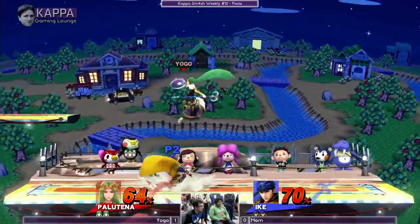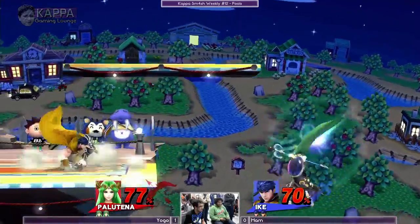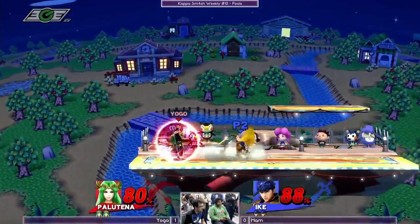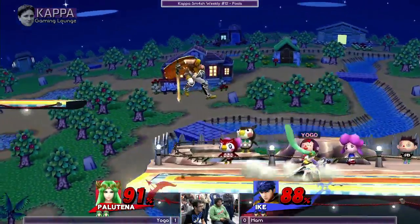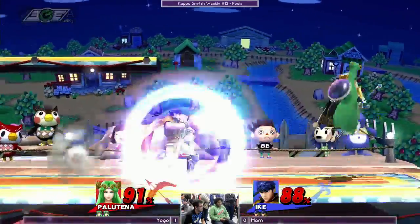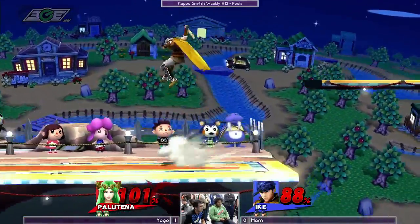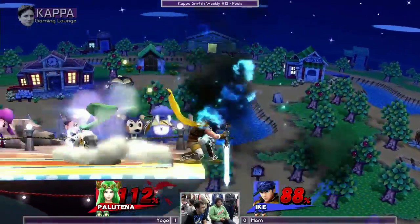Got a bit of a crowd watching this game. Footstool, nice. Even percents almost. Jab comes out quickly to stuff out that grab. Ham isn't having trouble racking up percent, he's just having trouble getting the kill move. With Ike you do have to commit even more than Palutena.